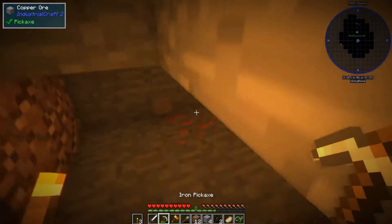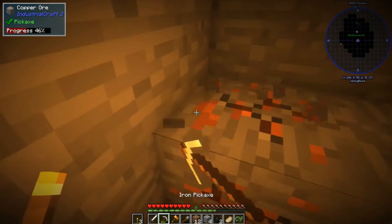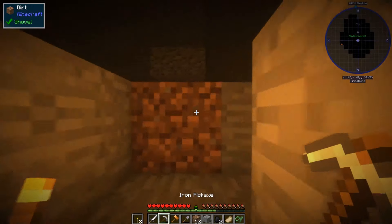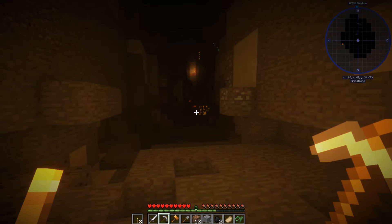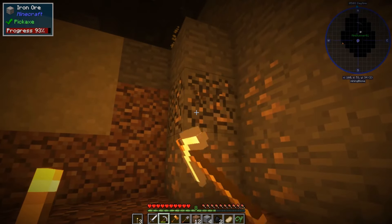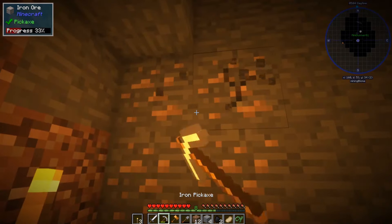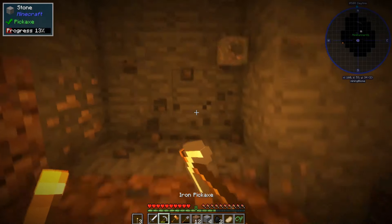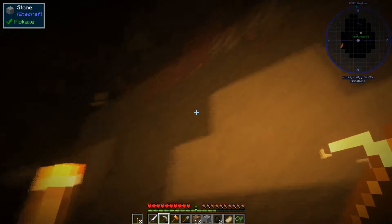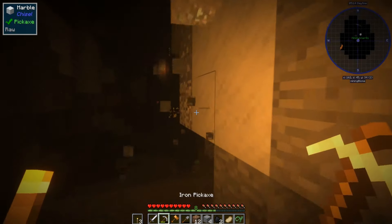So much copper — it's like the biggest copper ore vein I've ever seen. I don't even know where you are anymore. I'm just running through. What are we at? Level 34 — we need to go down a little bit. We just need to remember how to get out because it's not a clear-cut way. Tin — I'll take some tin.